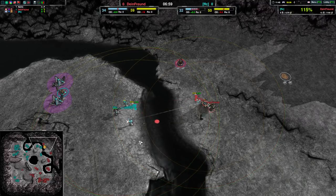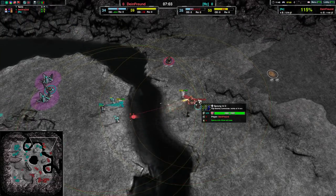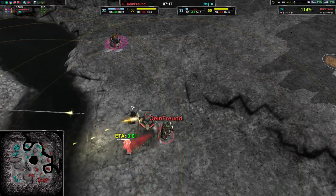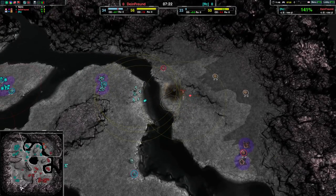FFC looks like they're going to be winning this. Dimefreund's choice of a Stardust kind of makes sense, but at the same time it's not really enough. The Stardust going down pretty much opens everything up. FFC should be able to get in here, and Dimefreund's commander won't have much else. They have the terraforming blocking them from getting hit by the pickets, but that's only going to work for so long.